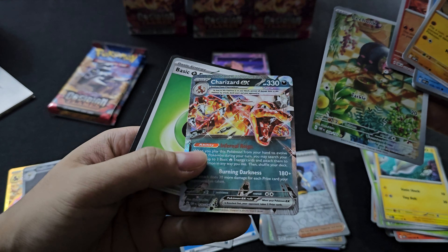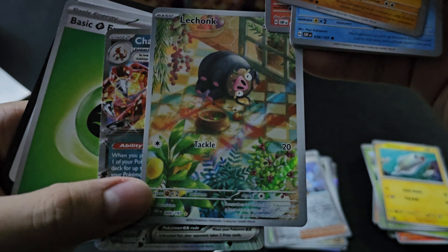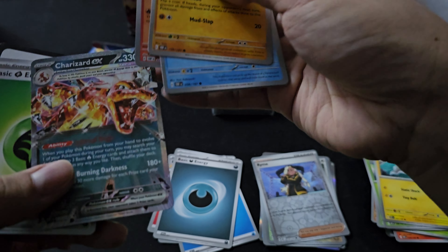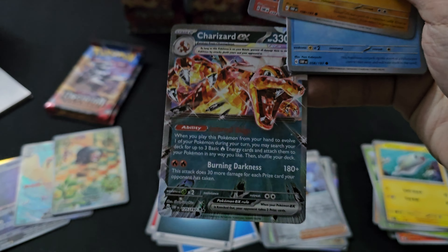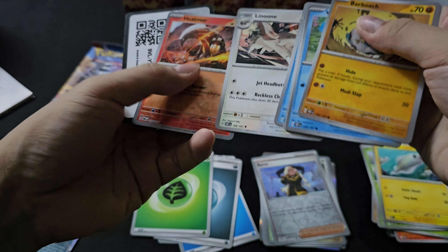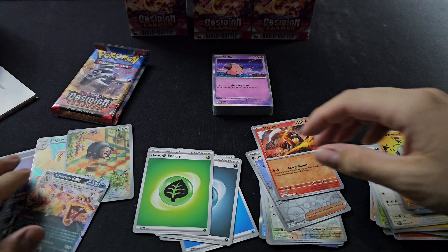Wow, full of hits! The Lechonk is cut very badly, very towards the left. And the Tera Charizard — this one is quite centered. So we got a double banger pack with five hits for a Build and Battle — that's amazing.